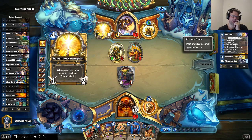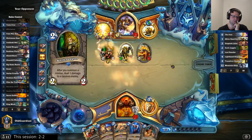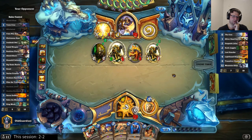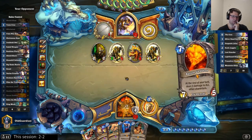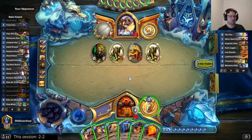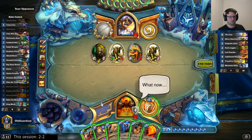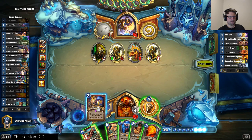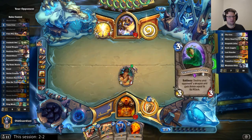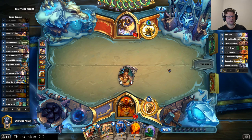Of course there's going to be something against the Bodyguard. Is this build going to run other weapons besides Truesilver Champion? I wonder. I would have exactly a good amount of armor now to play Reckless Flurry, so I could just flurry these down and develop a Harrison Jones. He can rebuild of course, because he has plenty of resources in hand. But I guess Flurry is fine — it gets rid of the Knife Juggler. Let's flurry, and I'll also play Harrison. I still have another weapon removal card in the deck, so I have an answer to a single Silver Sword.